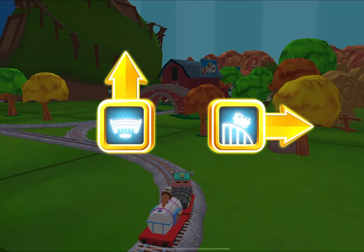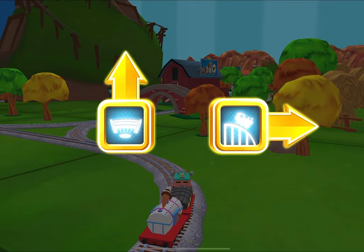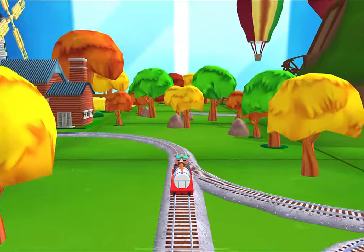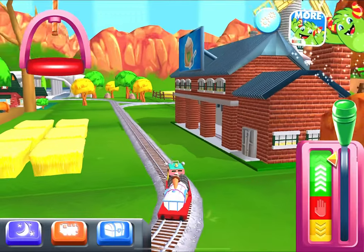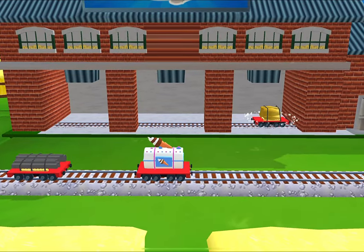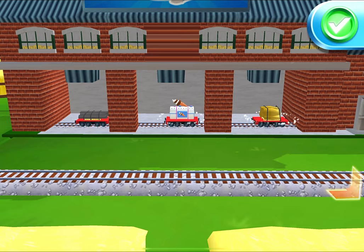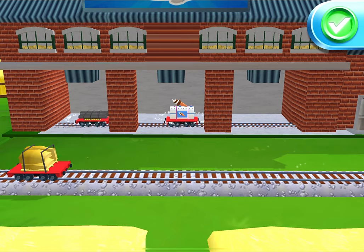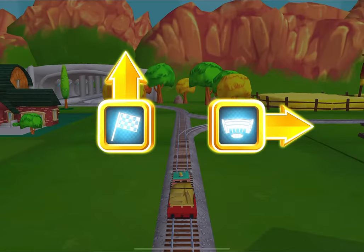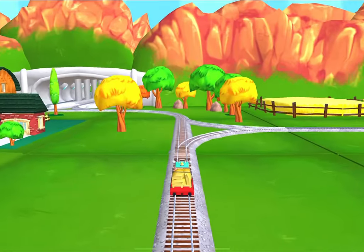Where to now? Right leads to Cannonball Curve. For next dock, Tidmouth Sheds. What type of wagon should we pull? Good job! Which way do you want to go? Right, next dock, Tidmouth Sheds.